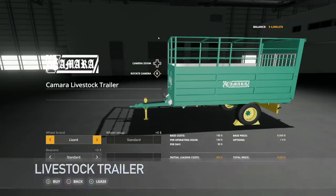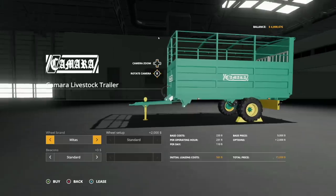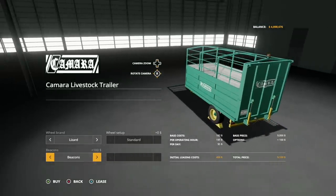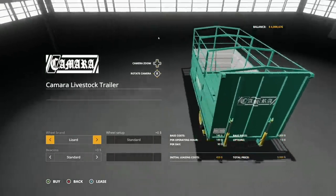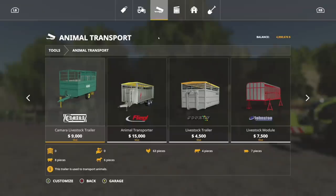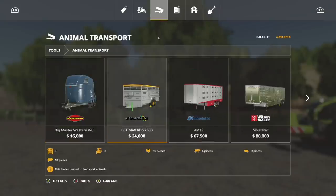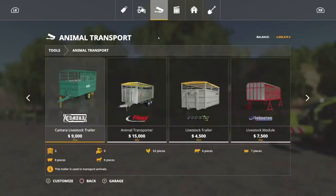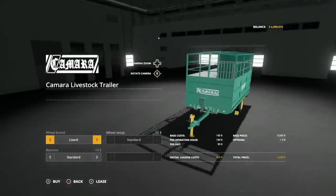Next new mod for all platforms is the Camara Livestock Trailer. Brands available are Lizard and Midas. Beacon options include standard and with beacon in the back. This trailer holds 63 chickens, 4 cows, 7 pigs, 8 sheep, and 6 horses. Six horses seems like a lot, but the 63 chickens will probably look the funniest in here. I dig this mod a lot.